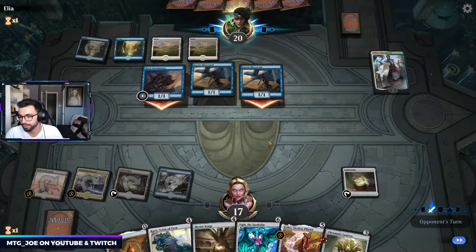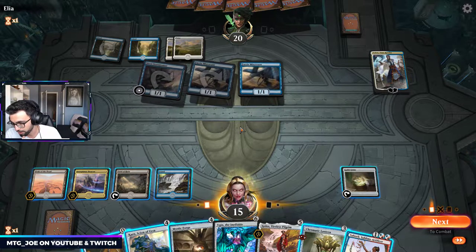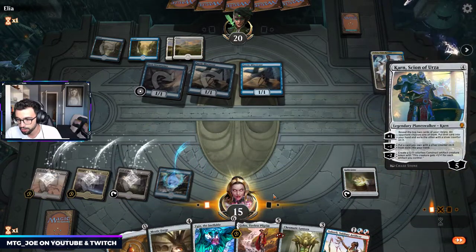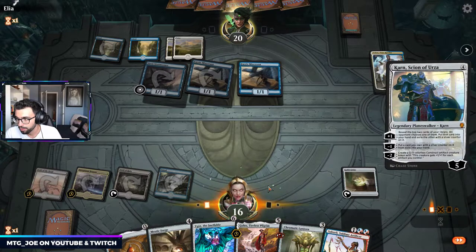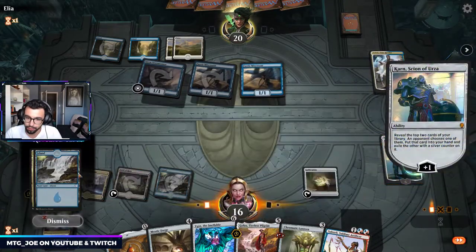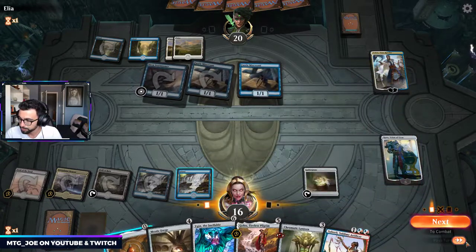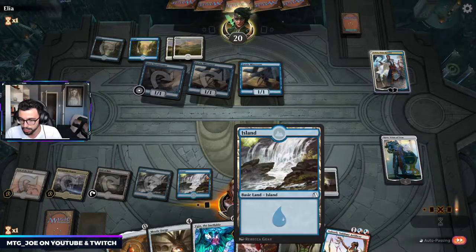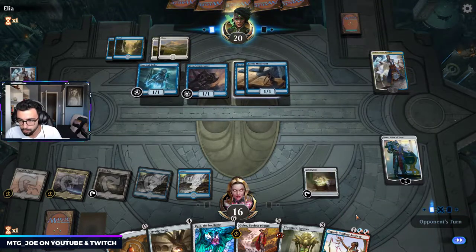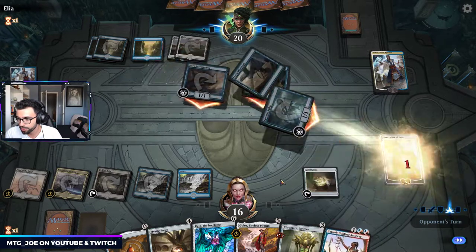So Saheeli here can be attacked by a Flyer. If we go Saheeli, we're still short on mana. Mystic Forge... I think we just go Karn here — try to draw a line. Karn also is a higher loyalty, so we do have both these lines. I'll pass the turn. Next turn we can go Saheeli, play Mox Amber, play Chromatic Lantern. We'll attack Karn for four. We can also look to go Golos — I think we do the Saheeli turn first, and then we can set up Golos.